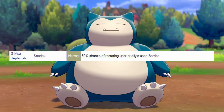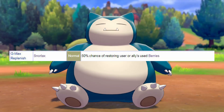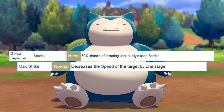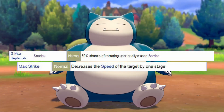Comparing GMAX Replenish, which refreshes a used berry at a 50% chance for Snorlax plus his partner in crime — this move replaces Max Strike, which lowers both enemies' speed at 100% chance. Looking on paper, GMAX Replenish is great. It's basically a recycle that does damage, and it's not just damage, it's plus 6 damage.